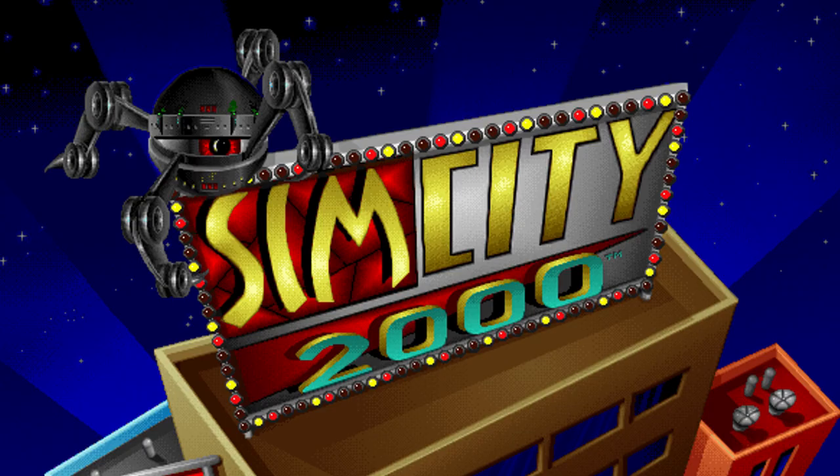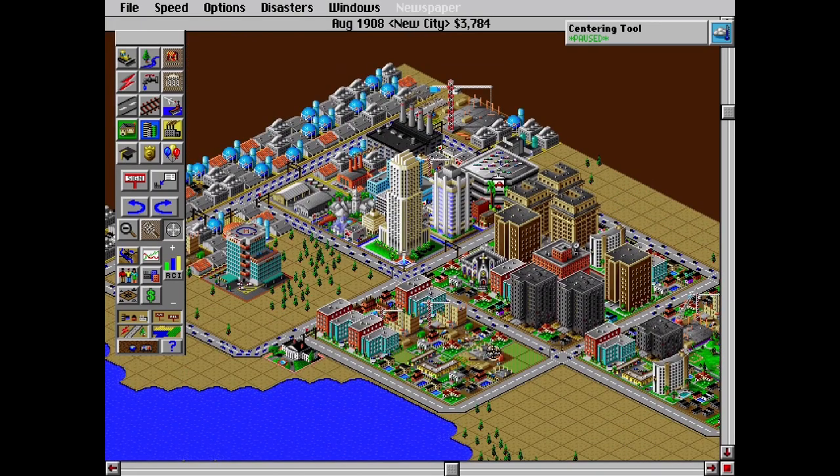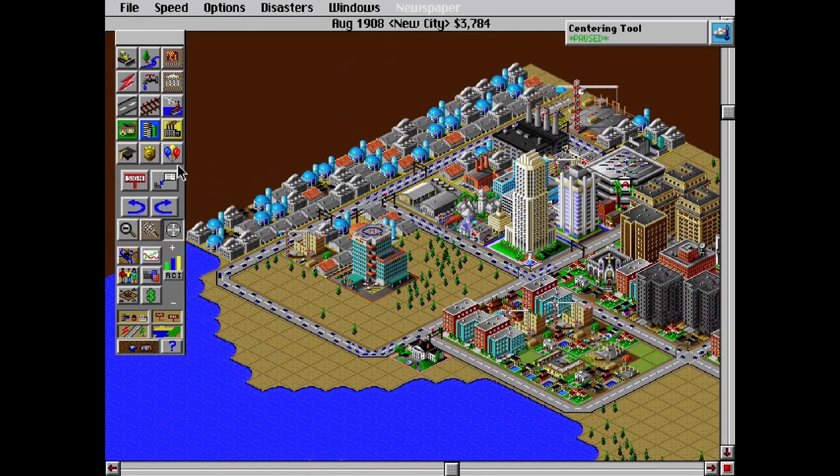SimCity 2000. Reticulating splines! Will Wright's city building masterpiece randomly generated the ground, which you had to construct your sprawling metropolis atop of.